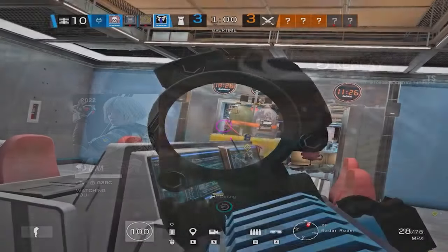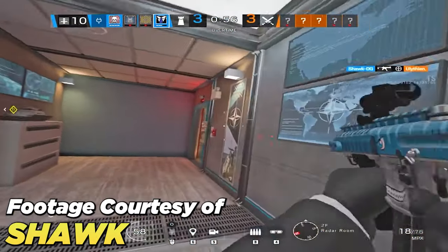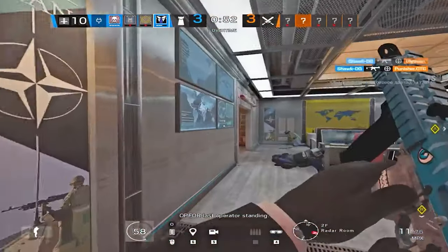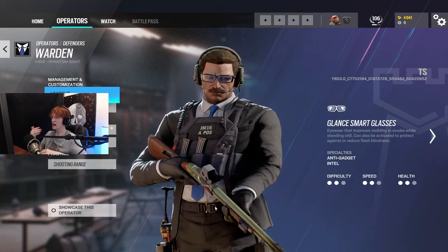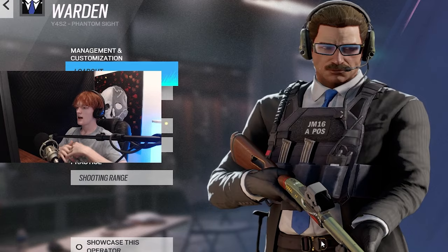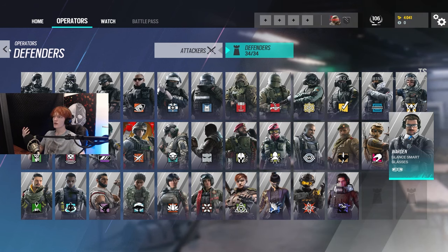A similar example on defense is Warden. All you do as Warden is use the deployable shield, sit behind it with your 1.5x scope and MPX, and just kill people. If somebody flashes or smokes you, you activate his glasses to negate both effects and get kills more easily, especially against a smoke plant. Overall, fraggers are very simple — use their utility to help you get kills.